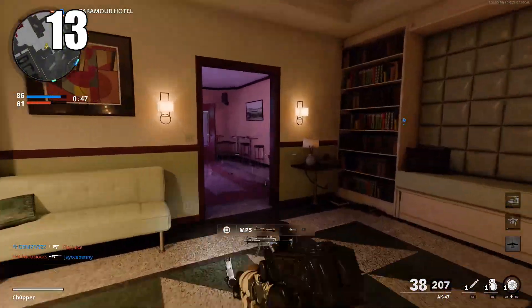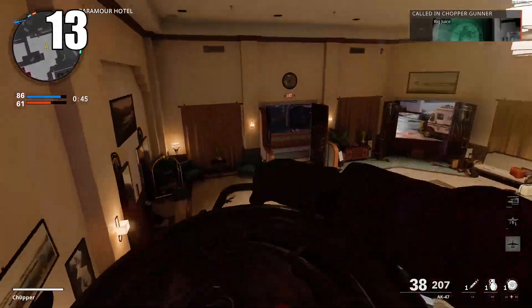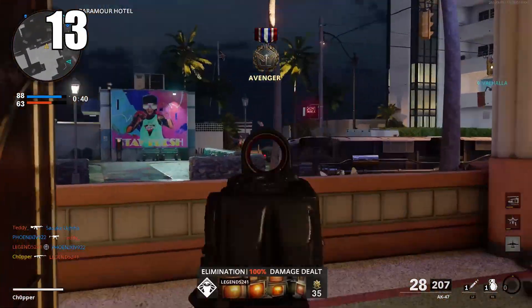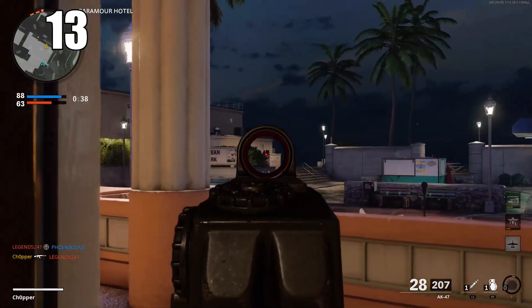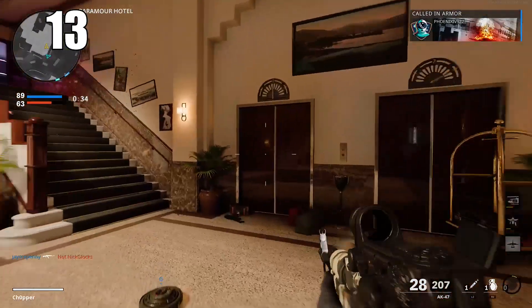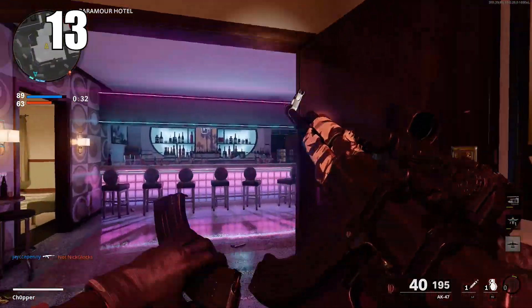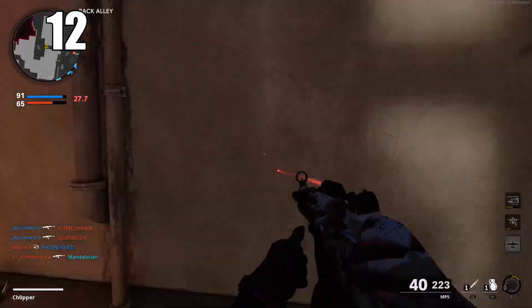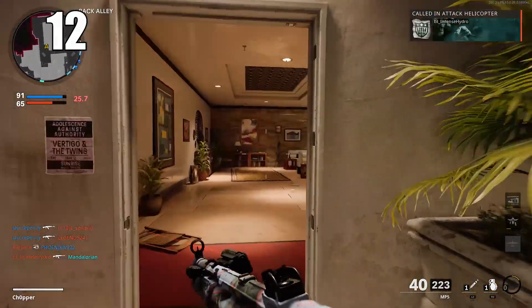Number 13: crouching will affect your spray a little and make it slightly less recoil-heavy, but proning out will almost entirely negate recoil. It's not always practical to be laid out prone as it gives you very few options. But getting in the habit of crouching when spraying at a long distance will make your shots a lot more accurate.